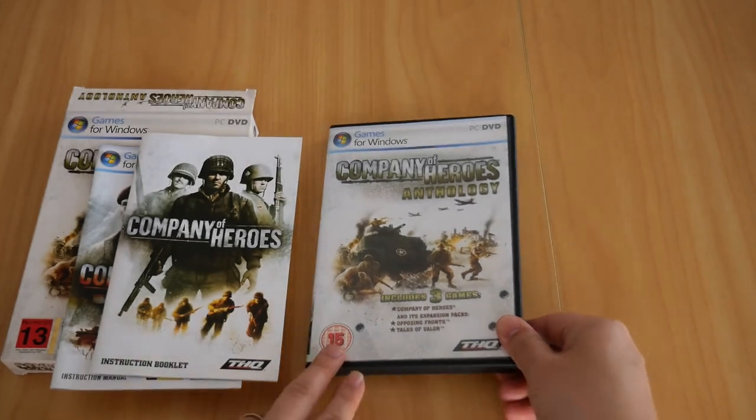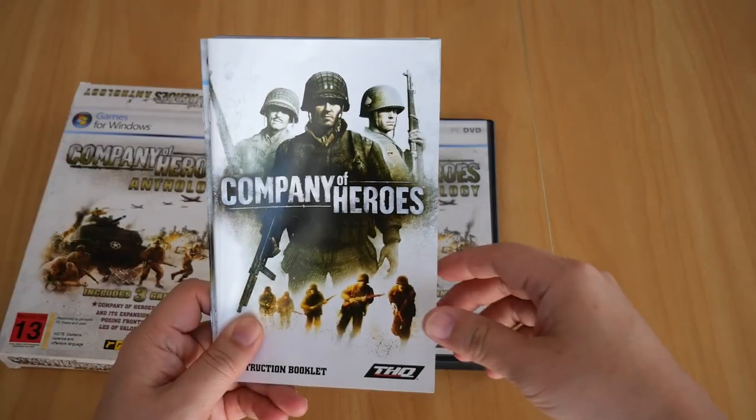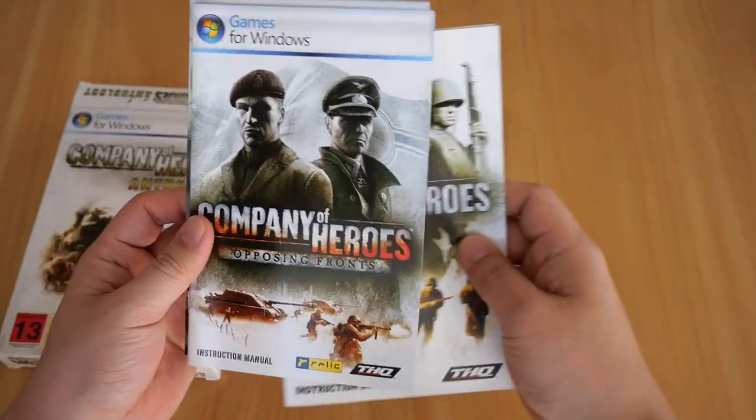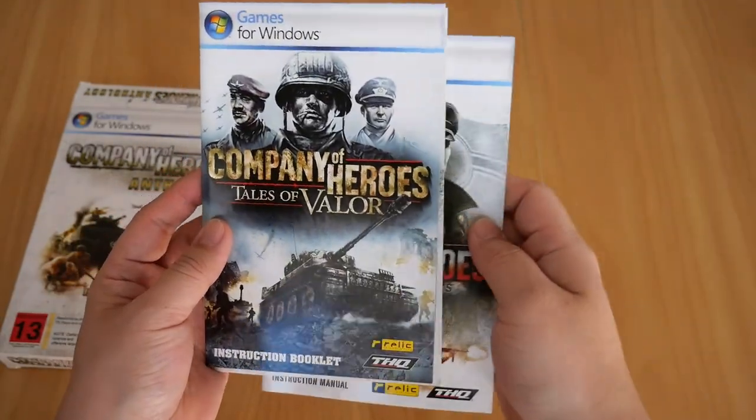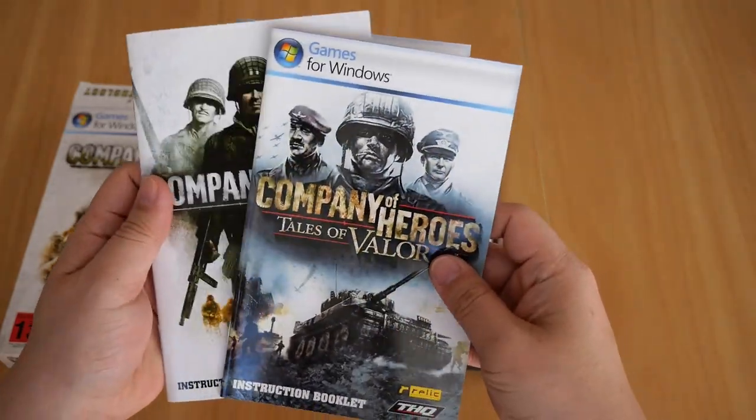Along with the game disc we also get three booklets — one for Company of Heroes, one for Opposing Fronts, and one for Tales of Valor. Let's take a look at all these booklets one by one.